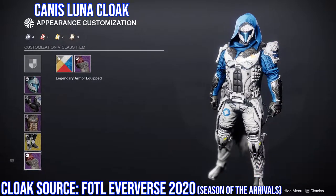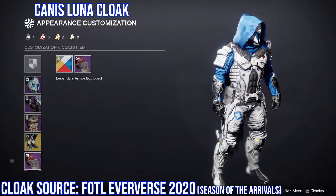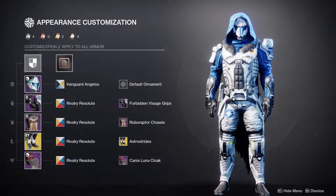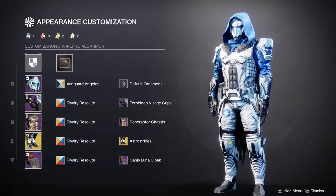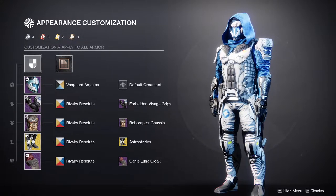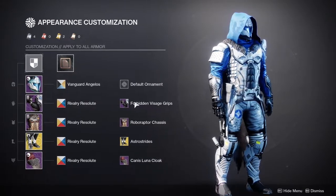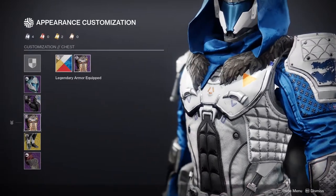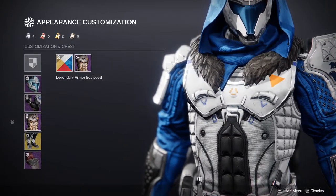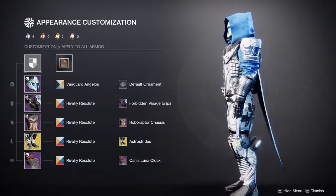Last but not least for the hunter, the cloak is from last year's Halloween event — the Candescent Luna werewolf variant. I love how it came out. You can swap it with another cloak and it still looks good, but I prefer this one because it provides more coverage. Overall, my favorite part of this hunter build is how the chest piece fits with the arms — it almost feels like two layers of clothing, which gives it a really cool layered look.